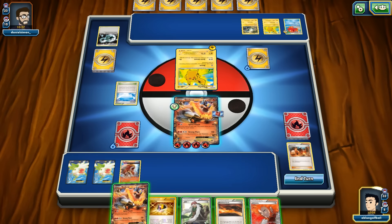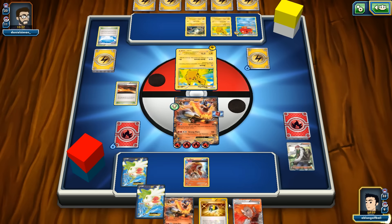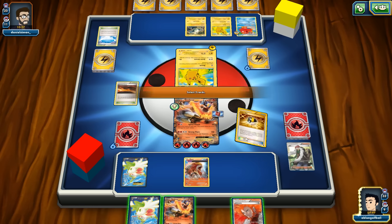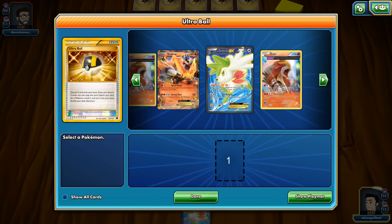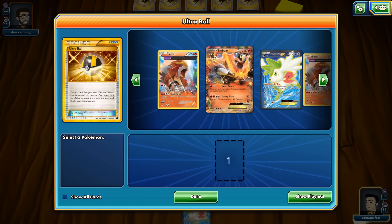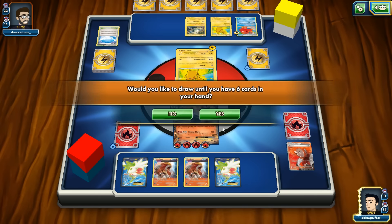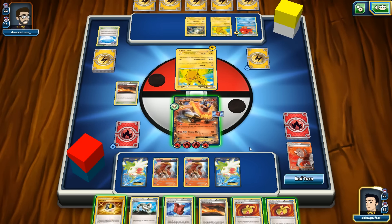Let's finish the job — we have Burning Energy. Counter the stadium, pick up Shaman with AZ. We get rid of Emboar to downsize hand. We have one more Emboar and plenty of Enteis. We grab Entei and Shaman again. The only way our opponent can win is to knock out both Shamans and Emboar.